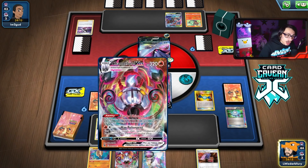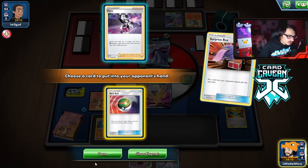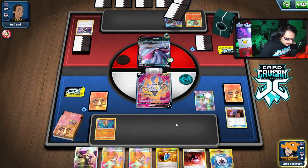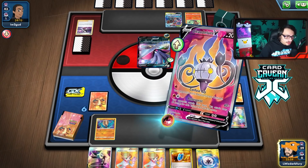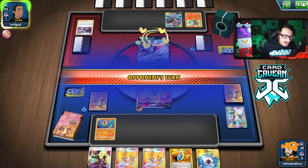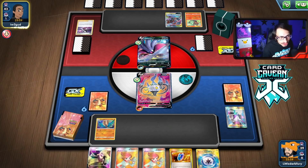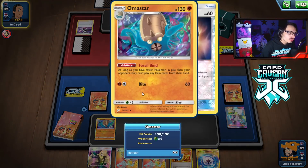We draw the Rare Candy - we're chilling! We get the item lock off. I'm actually not going to evolve into Chandelure yet because I kind of want to confuse them first. Confusion plus item lock is a pretty good combo to slow them down when you don't have the immediate turn two Max Poltergeist.